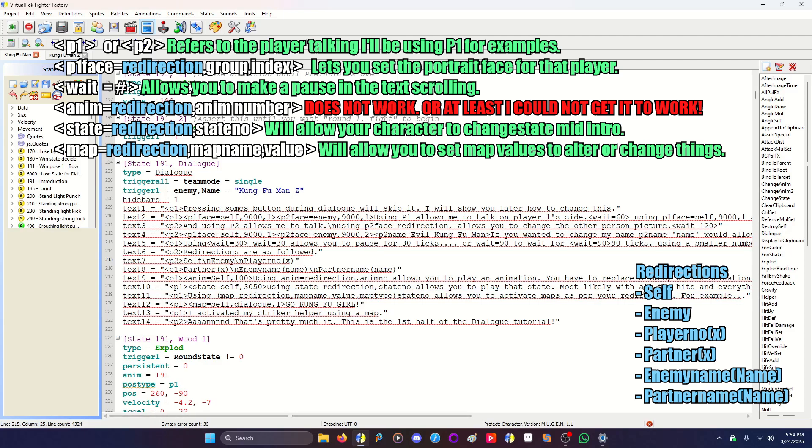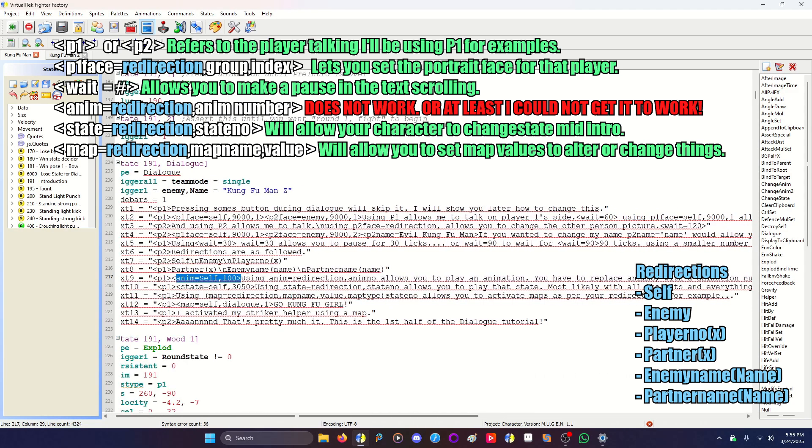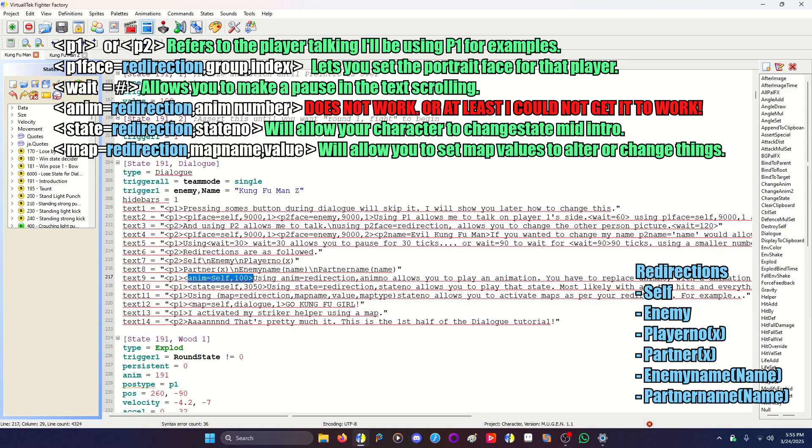There's one I couldn't get to work — for some reason it does not work at all — where you can have the character play an animation. I'm doing it exactly as the wiki says: anim equals self will play animation 100, so Kung Fu Man would be running in place. It doesn't work for me; it might not work at all. However, state equals works very well, which I demonstrate by having Kung Fu Man go into the Kung Fu Upper Super during the intro state. And yes, you can still hit them if they're close enough.